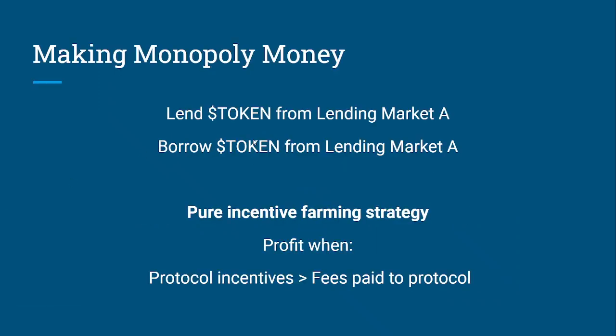The strategy is: you find a lending protocol that offers protocol rewards or incentive rewards on both the supply and the borrow side of the market. When you supply assets, you get the natural yield from interest paid by borrowers, but the protocol also pays you just to use it. Similarly, on the borrow side, you pay the lenders to borrow those assets and the protocol pays you in their reward token to borrow. If the rewards are high enough, you can lend, borrow the same asset, lend again, and keep looping to the maximum amount to completely farm the incentives profitably.